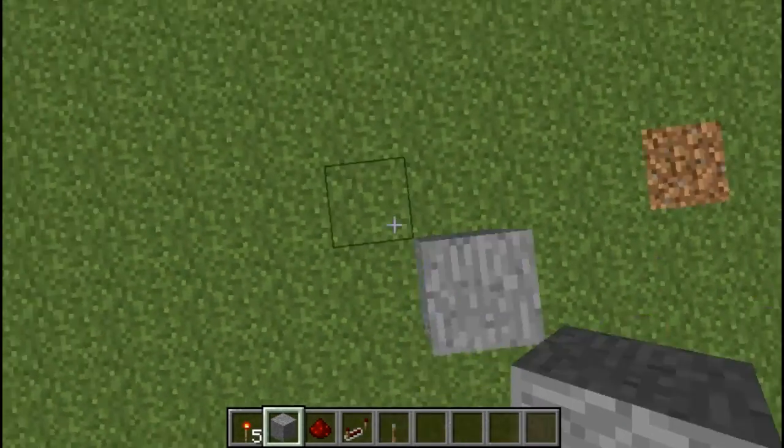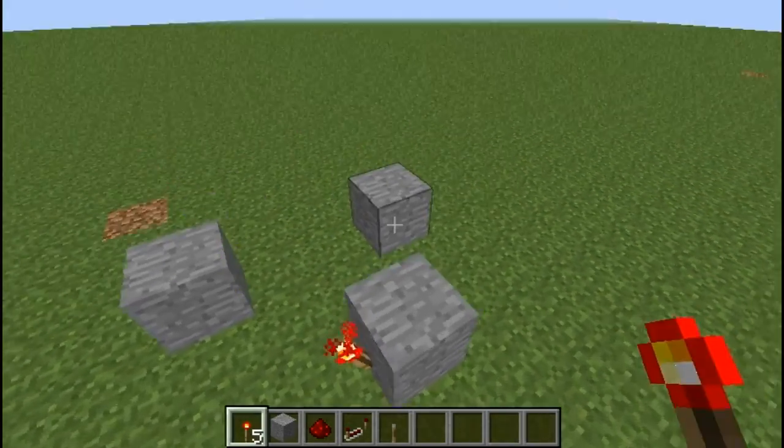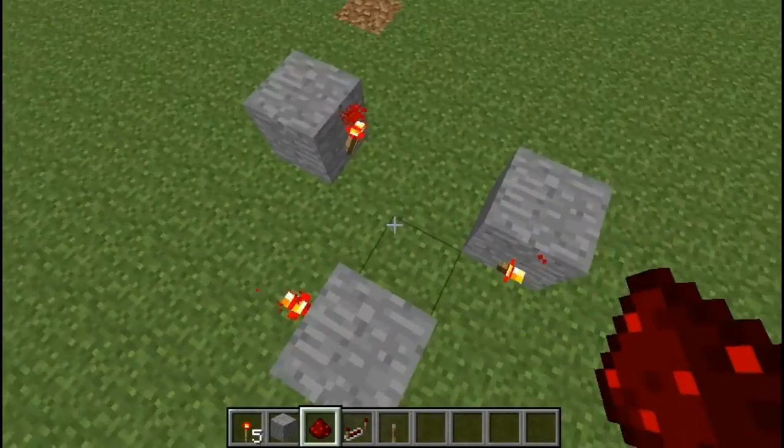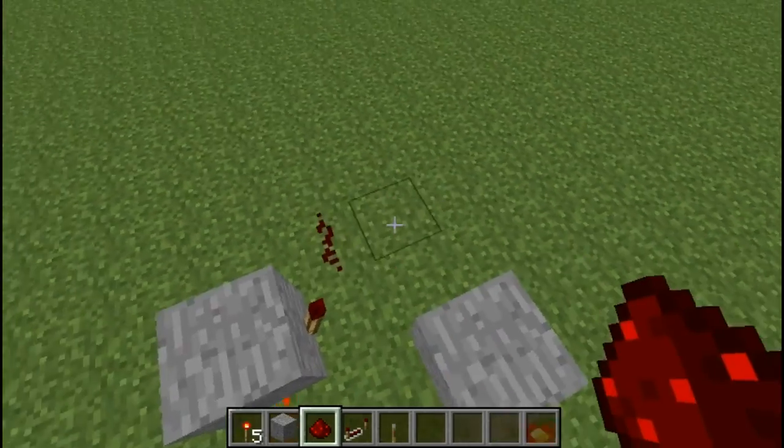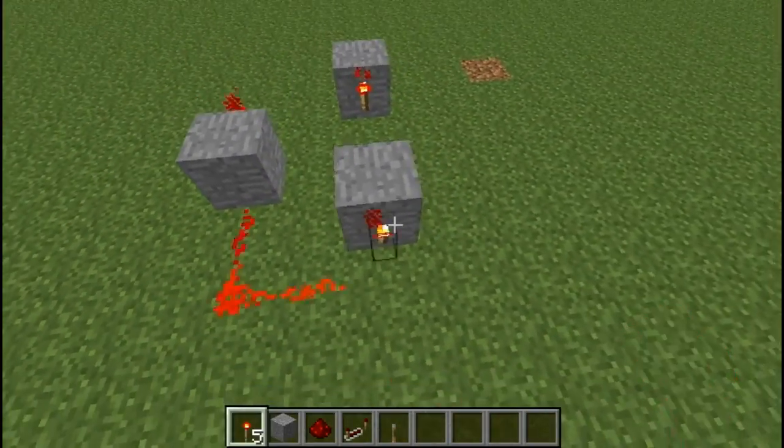Here is a three-torch rapid fire clock, and it will run much faster than the last. To turn off, just use the lever like most other clocks. Make sure with any rapid clocks that the redstone runs to the blocks, not past them.